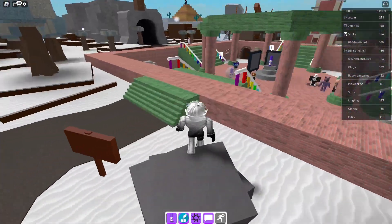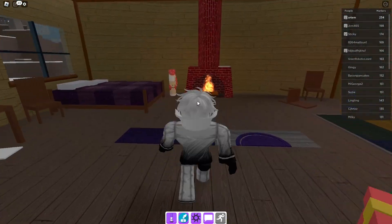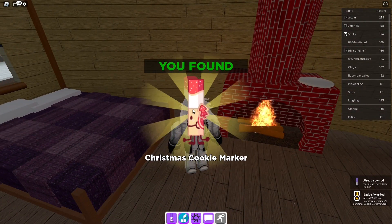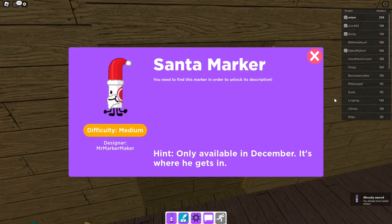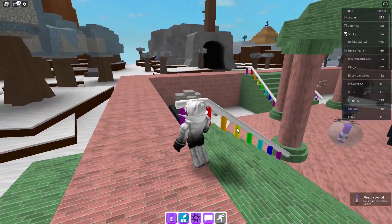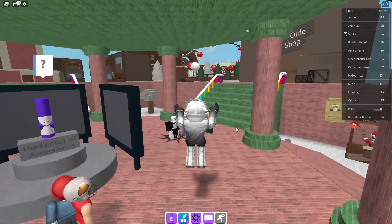Alright, so where's the furnace? I think it's right here. Yep, so there's the Christmas cookie marker. So yeah, that's cool. You have to find the Santa one if you get it. So it's of course the chimney, I think, because I think it's going to be obvious.